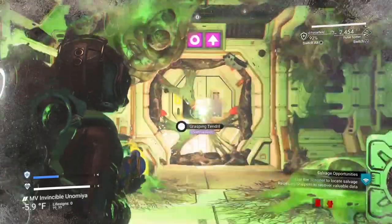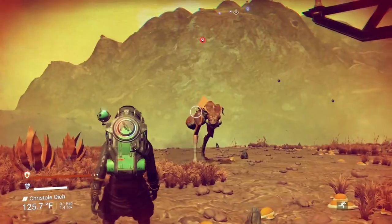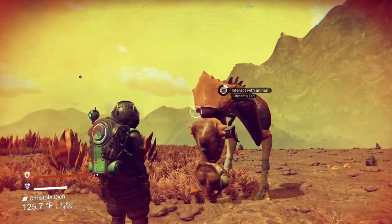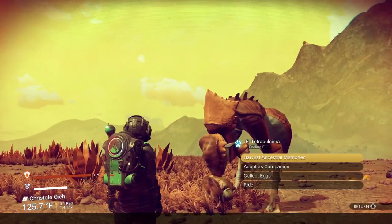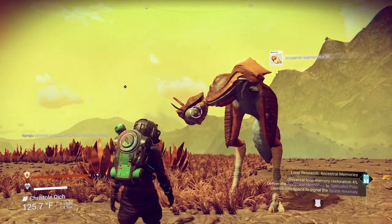Now let me rapid-fire a few specific milestone tips. On your first planet, craft some creature pellets when you can. And when one of those big striders comes to try and kill you, distract it with food — then you can adopt it and get some sweet rewards pretty early.